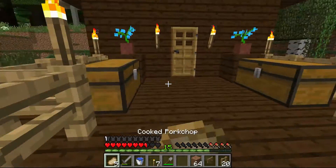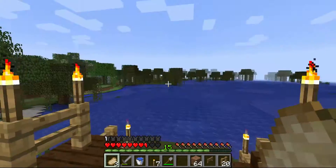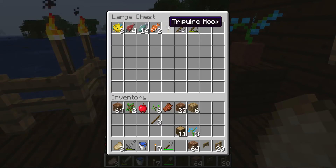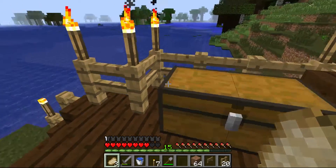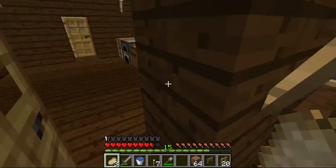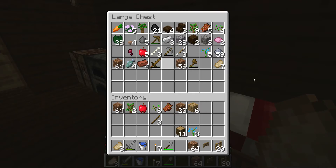Okay, but yeah, this is my survival world. I cleared out some trees there, I have my fishing stuff — I actually got this from fishing, which is cool — the tripwire hook. But yeah, my house, all that stuff.